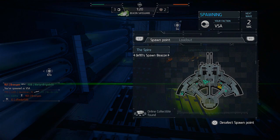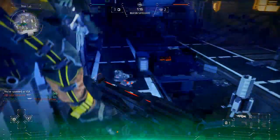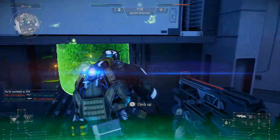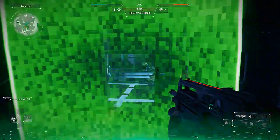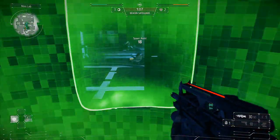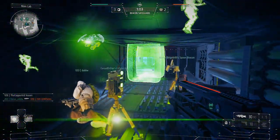If you guys notice at the top of the screen there is a red bar and a green bar. The green bar will grow insofar as your team is in possession of the beacon and getting kills while protecting it — it's essentially a measure of kills and length of time your team holds the beacon.